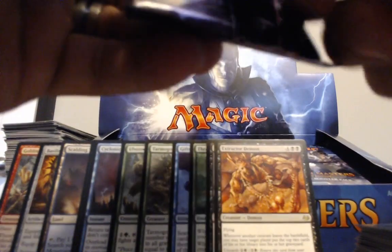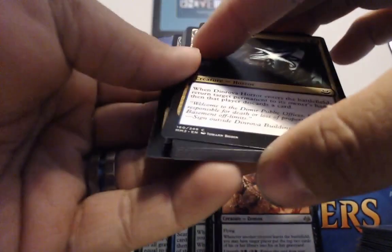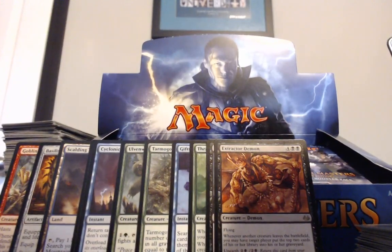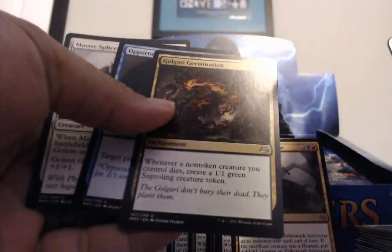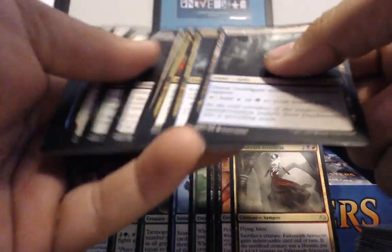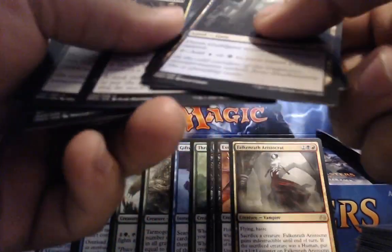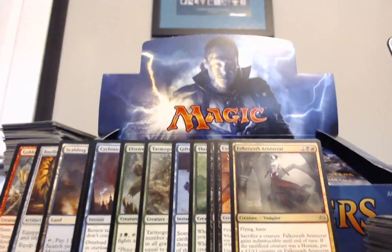We should have two more Mythics. I need a Liliana — I'm hoping I can at least trade that Goyf for Liliana, or pull a foil one. If I pull a foil Liliana, I'm throwing the camera in the window. Falcon Wrath — used to be my favorite card. The third Guild Gate in a row for us — this is the best draft possible. There's a Soul Sword in there too.